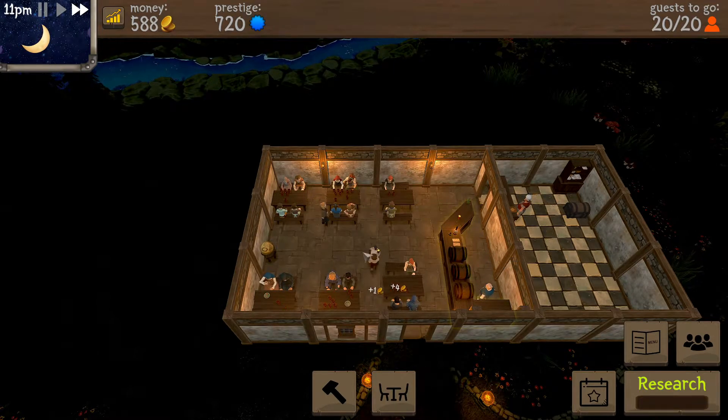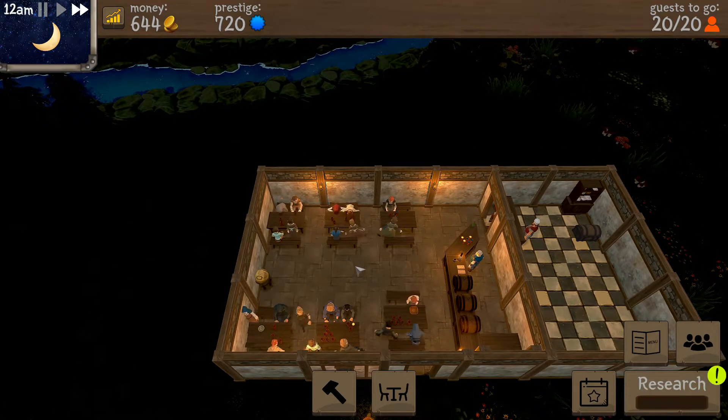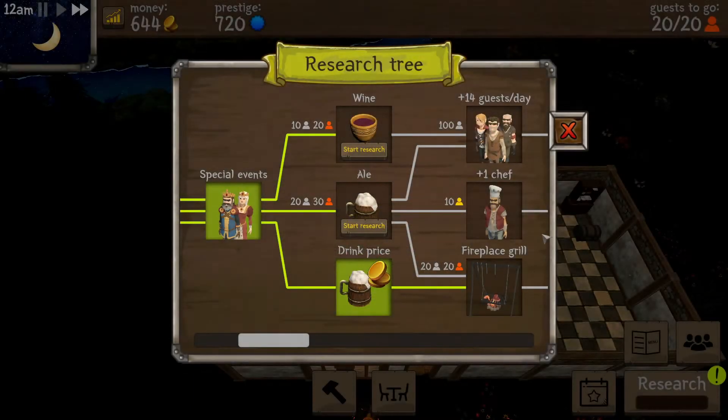Depending on the money we have today I might upgrade the seats and one of the tables. Oh, I love it — 580 dollars! Drinks sold 117, food sold 214. Day 14 — 301 bonus! Love it, that's fantastic!